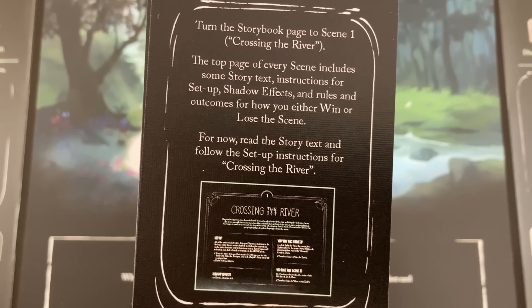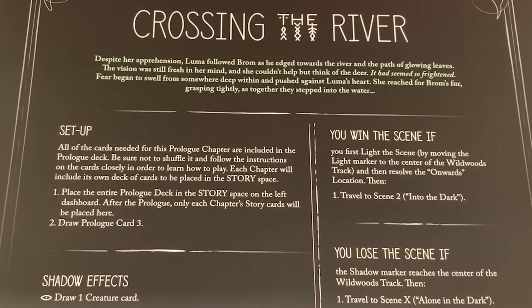The left and right panels of the storybook are known as your dashboard, and the pages you flip through form the scenes. Turn the storybook page to scene one — Crossing the River. The top page of every scene includes some story text, instructions for setup, shadow effects, and rules and outcomes for how you either win or lose the scene. Despite her apprehension, Luma followed Brom as he edged towards the river and the path of glowing leaves.